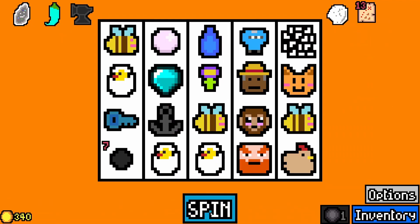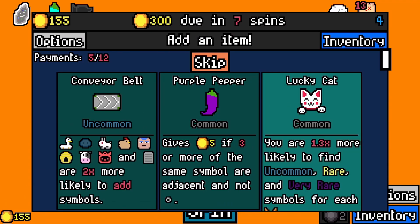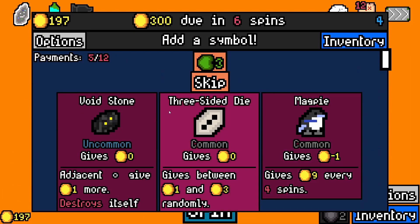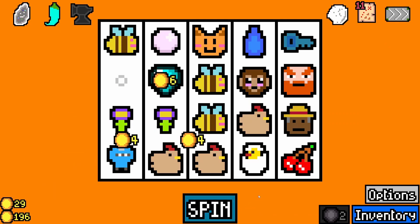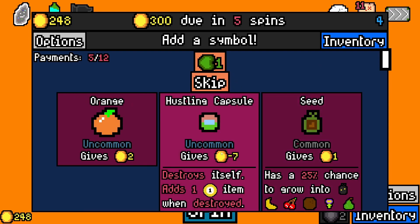A dwarf — that's two per, and it can eat some beer or whatever. Void creature. Conveyor belt. Sure. Void stone — that's pretty okay. And I have a bunch of chickens already. Reroll, nothing. Hustling capsule, sure.